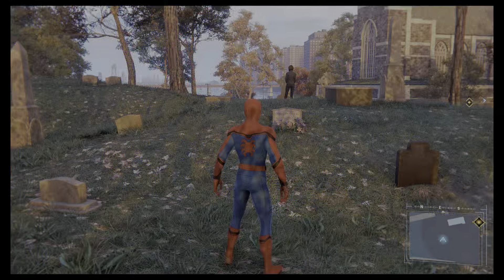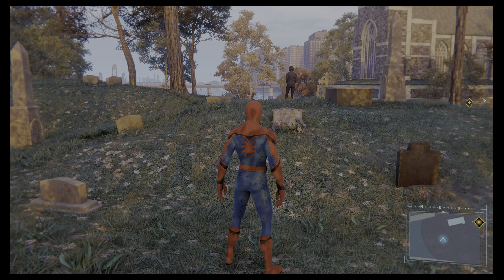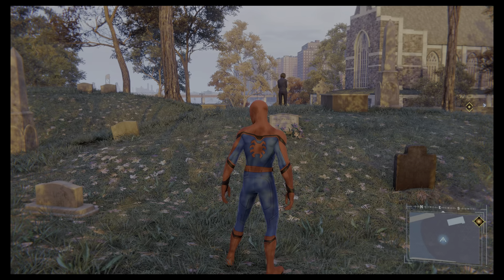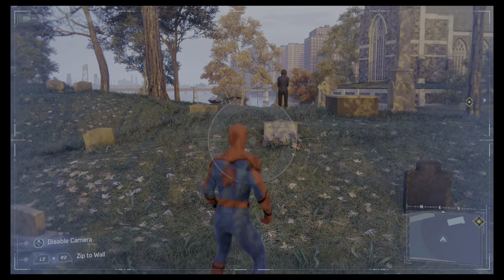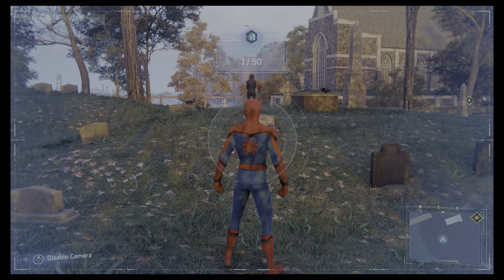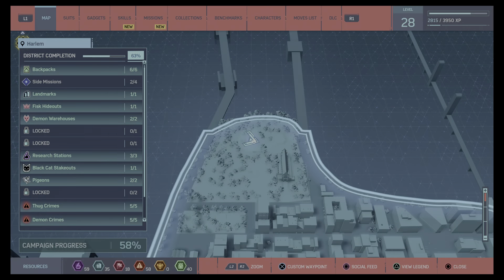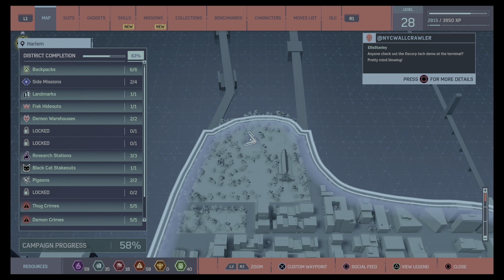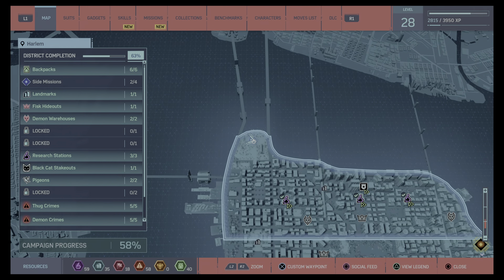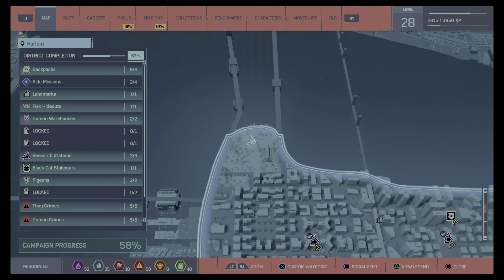Number one is the Ben Parker grave. There's also an extra achievement for going up to it and pressing triangle. It is located right there. These first ones are all in Harlem, by the way.